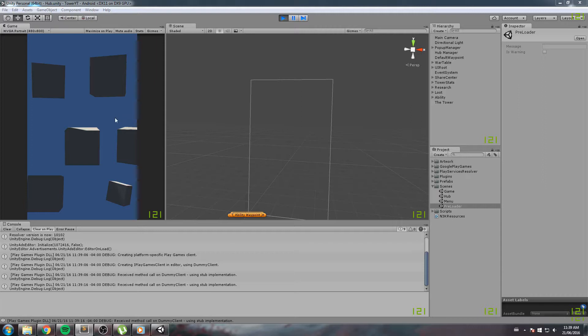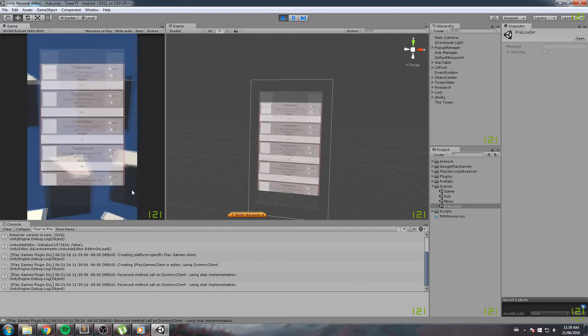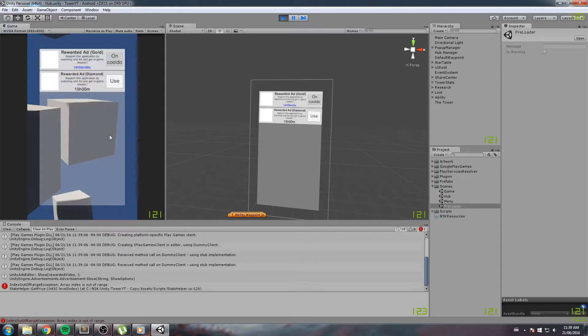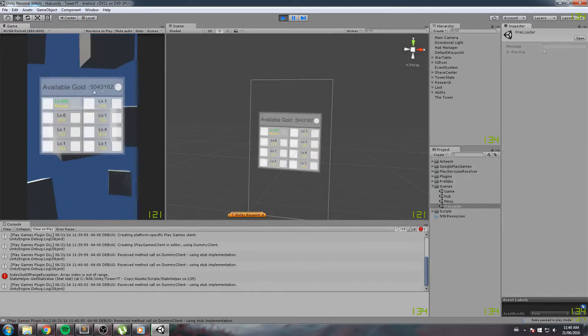The first bug is that the gold is not updating whenever we're in the stats. Up there is the gold, and if I use a rewarded ad to give myself some gold then go back, the gold is not updated. The text over here is not being updated, so we need to do that whenever we open the object menu.